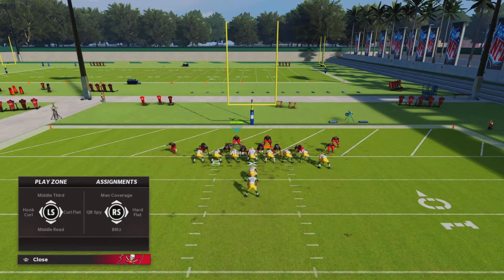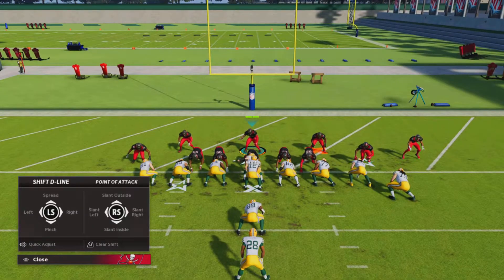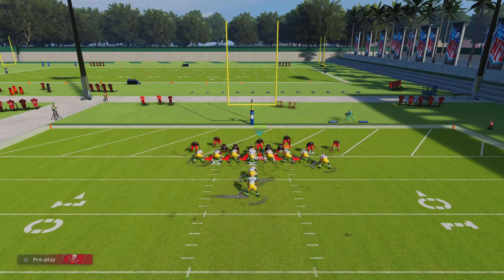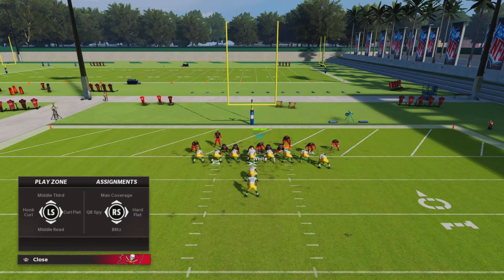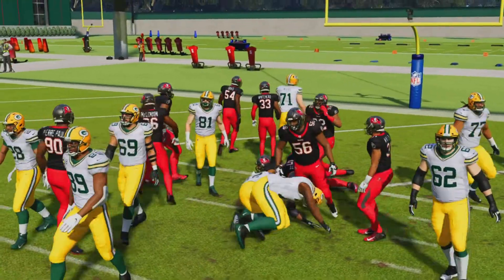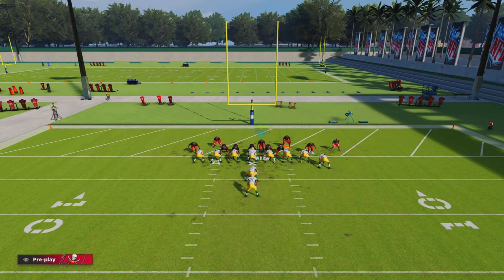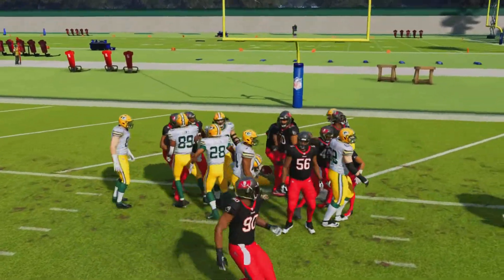Against the QB sneak you want to be in goal line 5-3 like I mentioned in the intro — this formation is specifically for this play. The setup is simple: pinch your D-line and slam them to the left, then stand in the gap to the right. If he runs the QB sneak to the right, you should be able to make the play; if he runs left, the CPU should make the play. As soon as he calls hut, just run in the gap — he's not touching that end zone even with the ball as close as possible to the end zone.